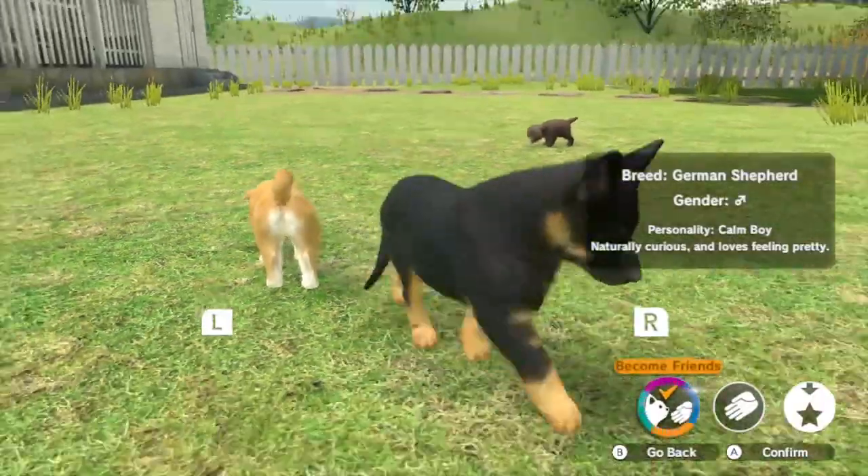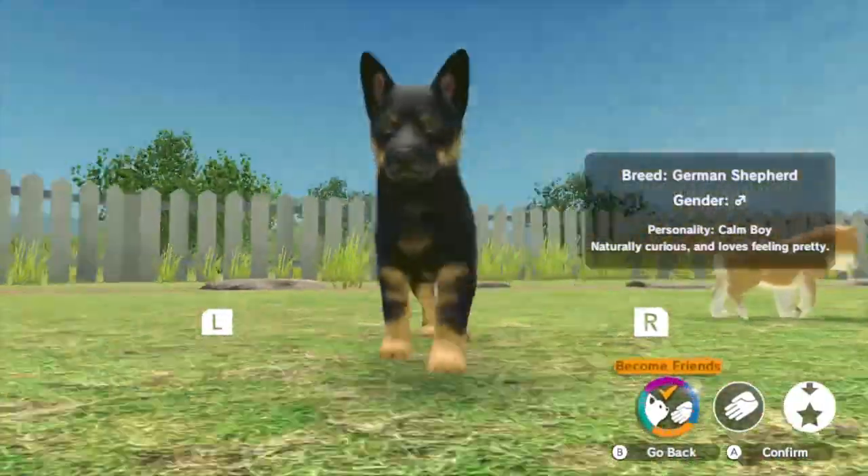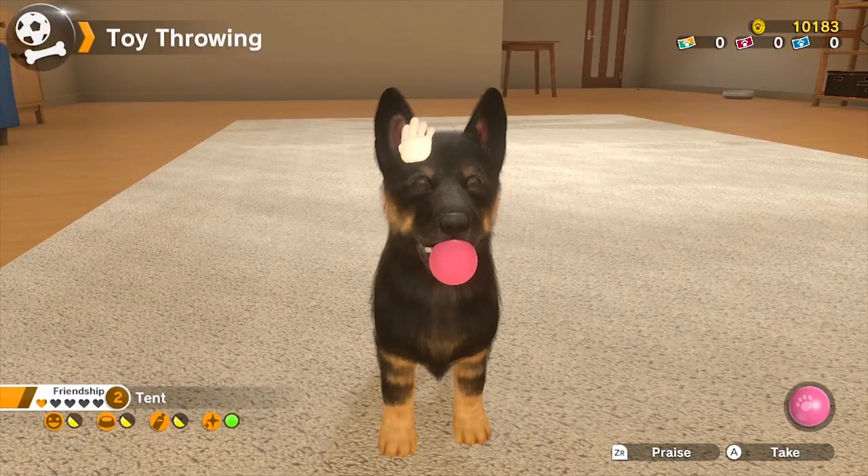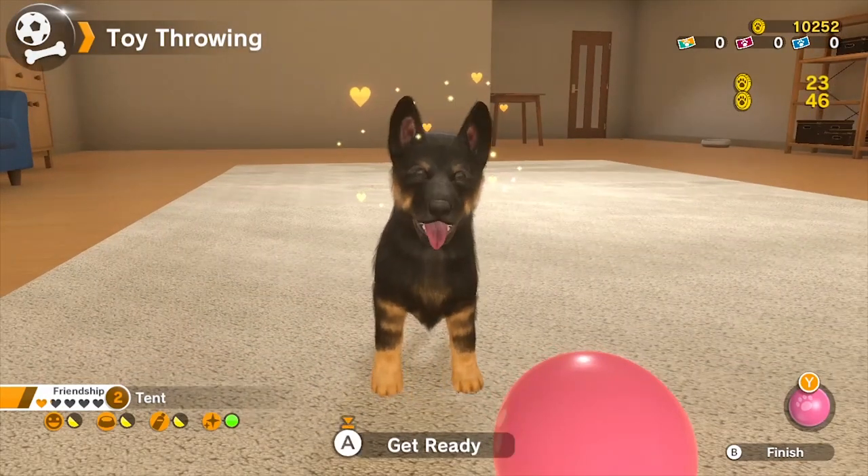Little Friends Dogs and Cats is a pet simulator where you can choose a dog or a cat as your new best friend. We started off with a German Shepherd puppy named Tent. I speak to Tent and his name is Very Beautiful Tent, and he used to speak to me but he doesn't say walk.